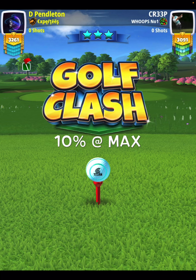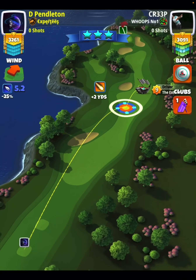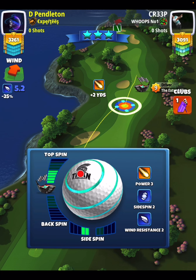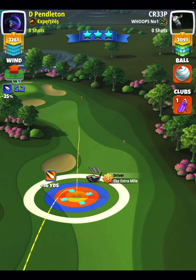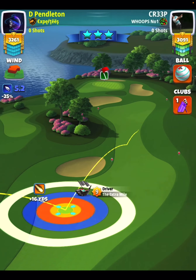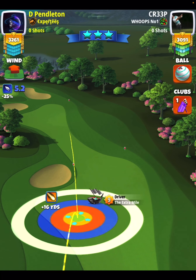Let's hop right into hole number one. We'll play 10 at max. Because we're getting this tailwind, all we need is a Titan ball. We play six bars top spin with two bars side spin to the left, and we put our red ring right there on the rough line. The ball guideline is almost pointing to the rough, so we use curl just to make sure we don't get caught in the rough.